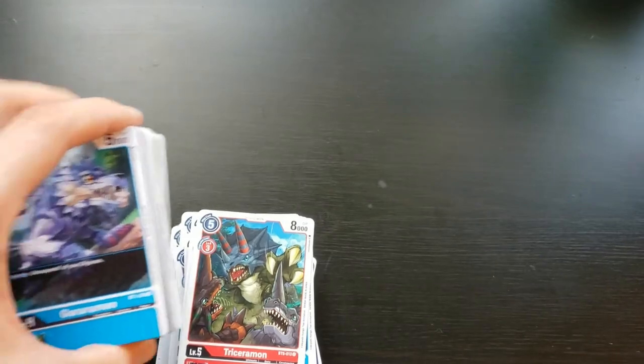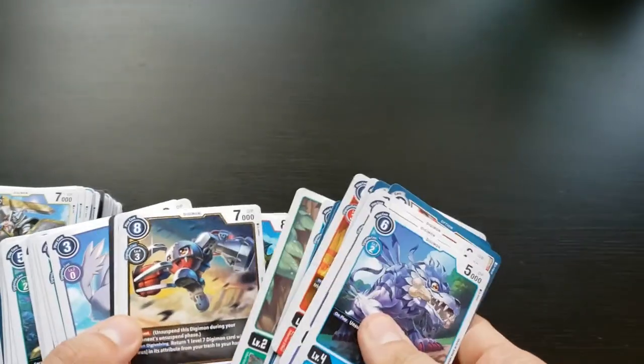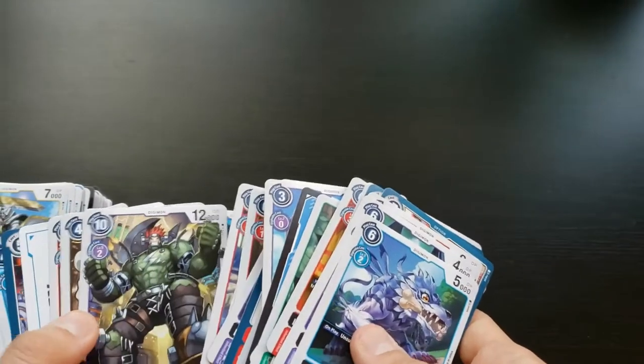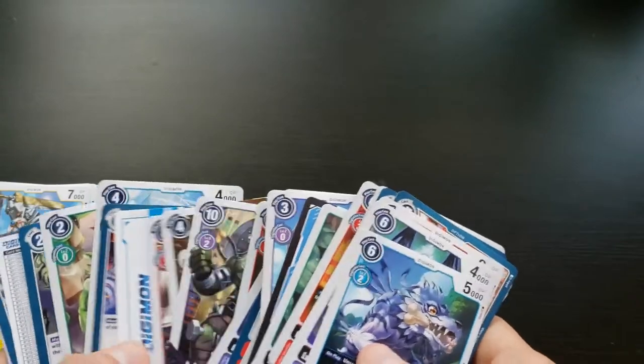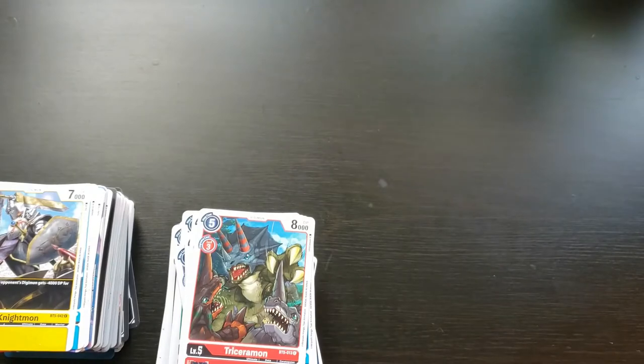Let's sort the rest of the cards into piles. Before we get going — I did buy a promo pack, so I got some cool stuff from booster sets 1.0 and 1.5, including the MetalGarurumon. I also got a tamer, which is always nice. For the purpose of this video we're going to focus more on BT5.